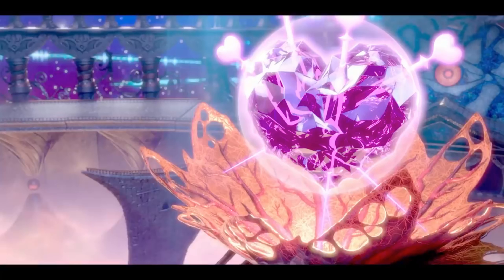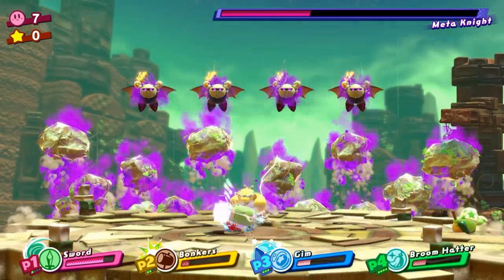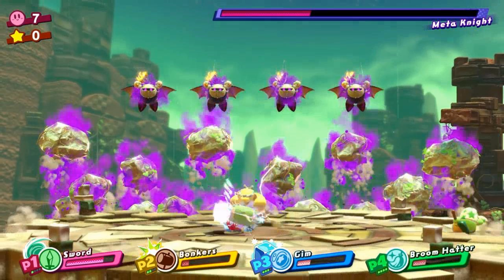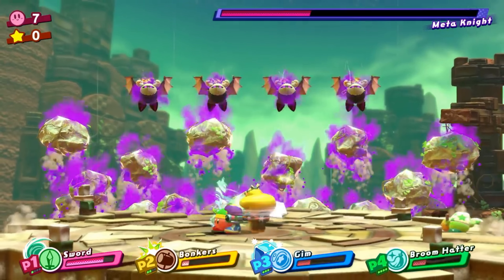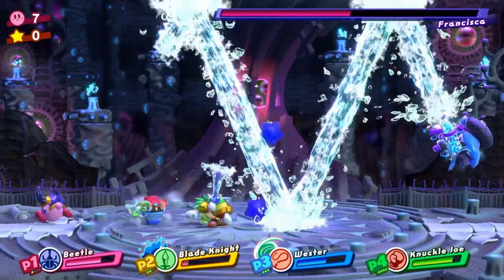Here's where the trailer gets crazy. We get our first look at Meta Knight as a boss — he has split himself into four Meta Knights and is just going insane. We already saw the really jacked King Dedede in the last trailer, so now it looks like Meta Knight is at a whole new level too. Then we get our look at the new boss Francisca — she appears to have water powers and is in charge of some kind of ice army. I'm really anxious to see more on Francisca; she looks really interesting and it looks like a fun boss fight.